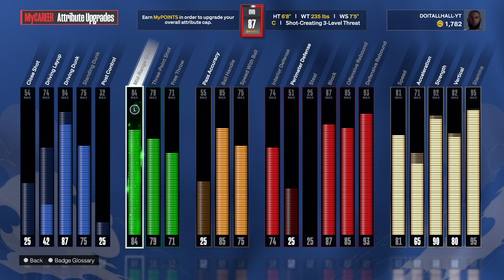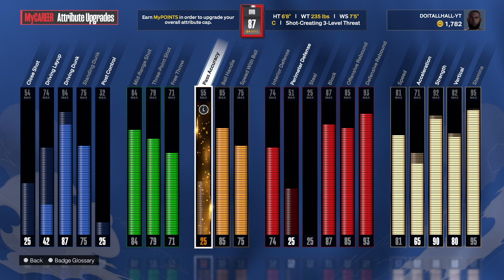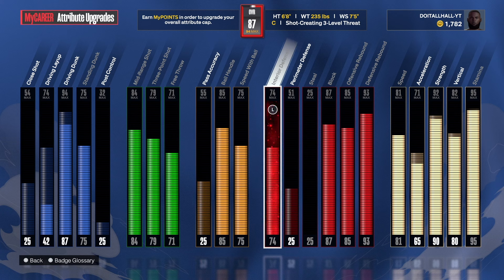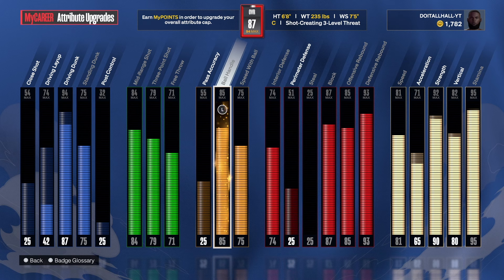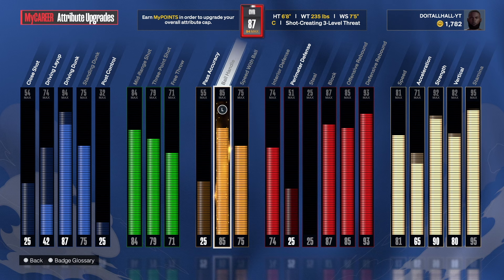We have an 84 mid-range shot, so we get Gold Medium Magician and Gold Catch and Shoot. We got a 79 three-point shot — you can take that down if you want, totally up to you. The passing, man — this build passes so bad with 25 passing. I got a build with no passing at all, goes to 55, and it passed better with no passing than this build right here that has passing. I haven't added it to the build yet, which doesn't make any sense.